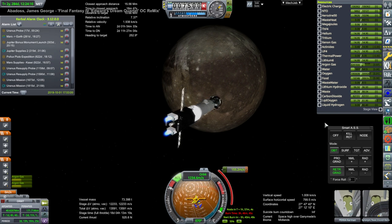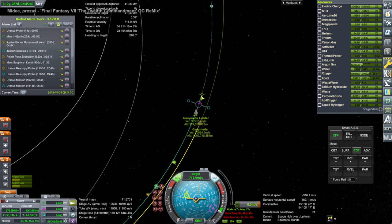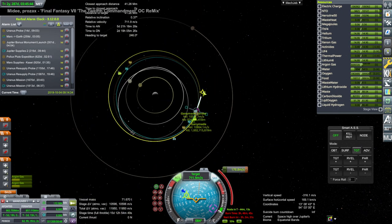This ship does have plenty of delta-v to work with, so that was fine. But out in Jupiter space, when I tried to replot to get another encounter, it was costing quite a lot just to match orbits with Ganymede.